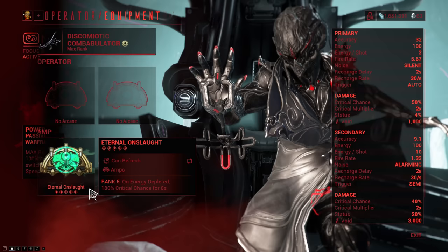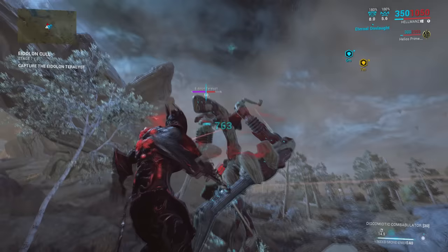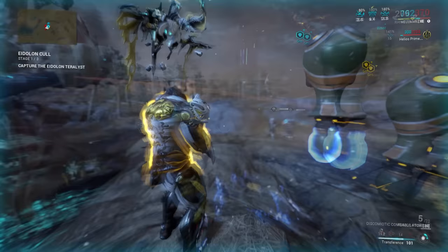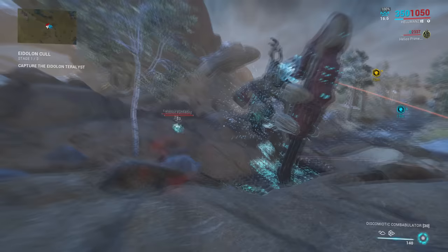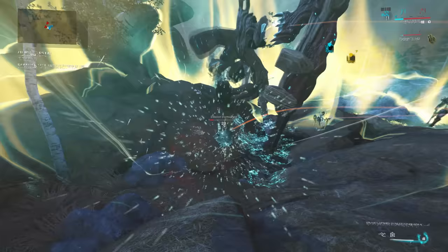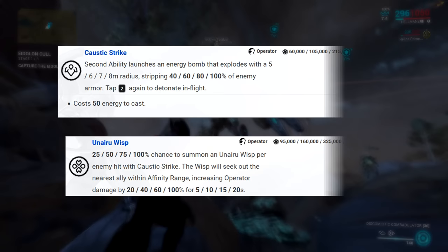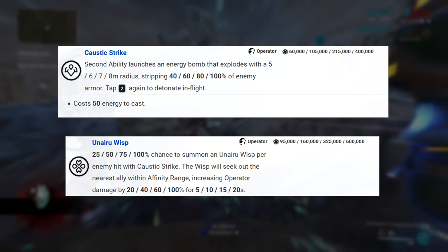The final node you want to pick up is Power Transfer. This gives you 100% crit damage for 20 seconds when you switch to an Operator, and then 50% casting speed when you switch back to a Warframe. While this provides a ludicrous amount of burst for both your Operator and Warframe — because the damage bonus works for your Warframe as well — the cooldown is pretty long at 40 seconds. Also, when you see people doing insane damage with Operators, they're usually pairing it up with another person using the Unairu Focus School and buffing them with their Wisp. Unairu is actually a very solid Focus School for this as well, because you get Caustic Strike, which strips enemy armor, and the Unairu Wisp upgrade spawns a Wisp that seeks out a nearby Operator and increases its damage by 100% — less than the 1000% from Madurai, but more reliable.